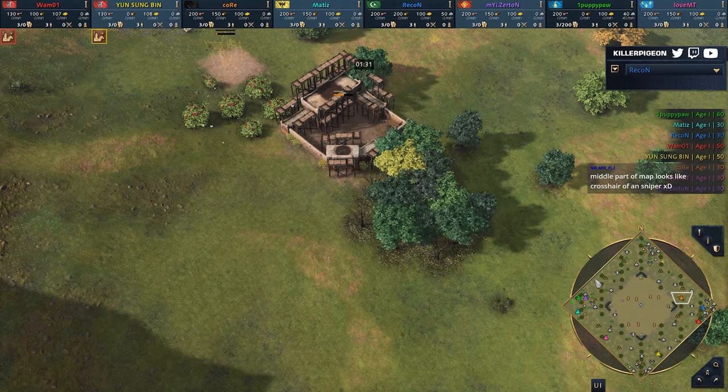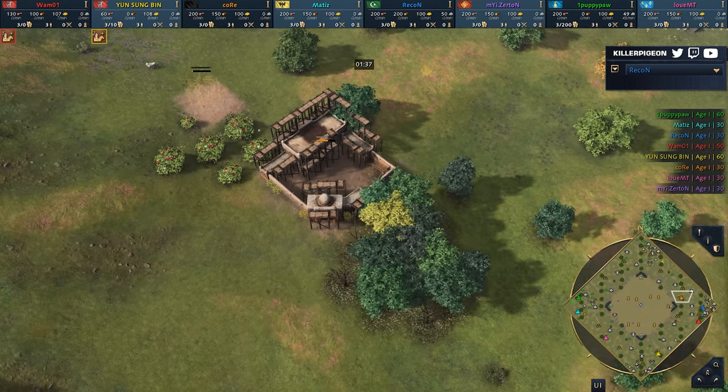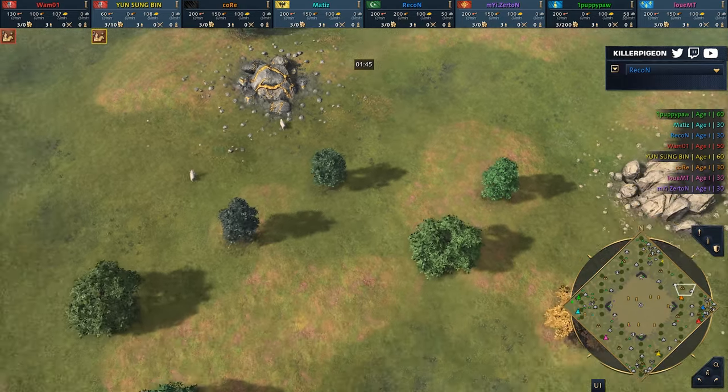Recon has deer to the north side. Just across to the west, we're going to have Kor in the orange playing as the Abbasid — an interesting position, as Abbasids usually want to boom up a little bit more. He gets the berries but misses out on stone and gold by a decent margin.